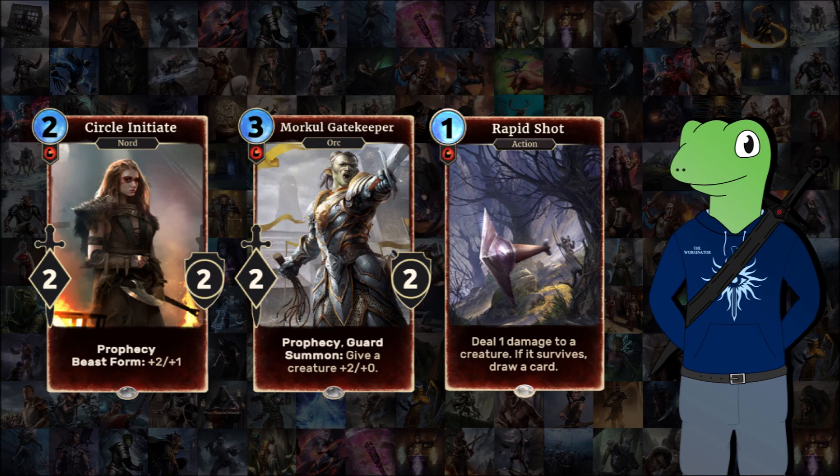Starting off with Strength, some really common commons that you'll see a lot of people using will be Circle Initiate, Morkul Gatekeeper, and Rapid Shot. Starting with Rapid Shot as I think it's the most frequent of these three — the reason why it's such a common card, and you'll hear these words repeated throughout this video, is that it can do removal if your opponent's units are weak, or it can pop a ward to get around certain keywords. Most importantly, it has draw power, which is excellent at getting through your deck and getting you a card useful for your current situation.